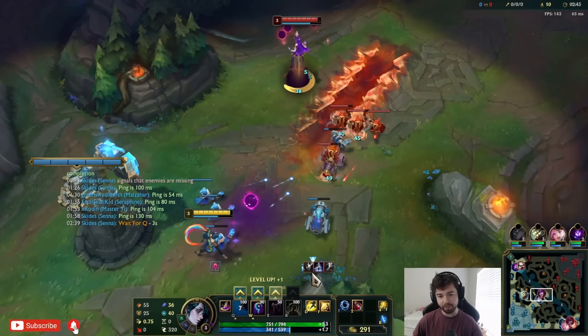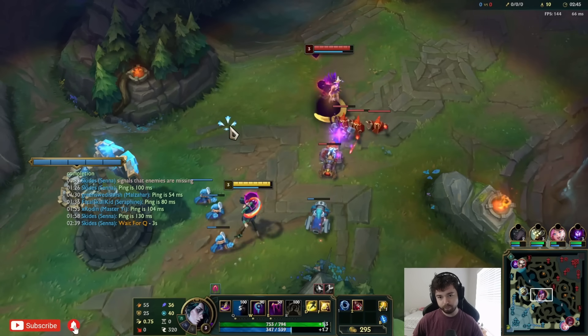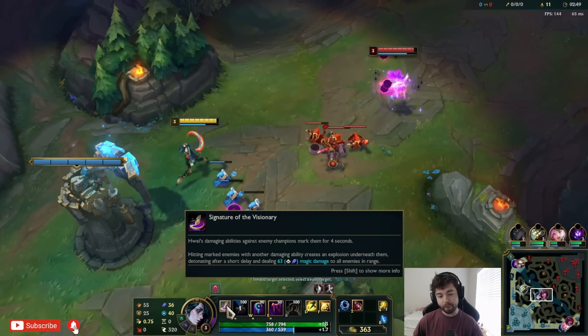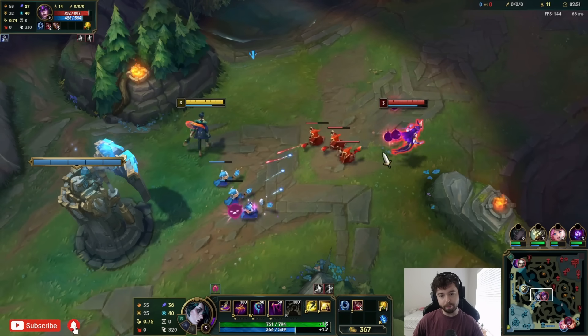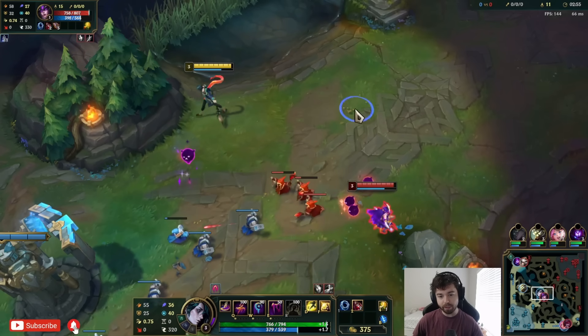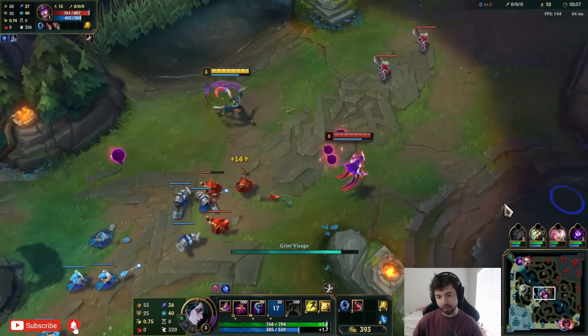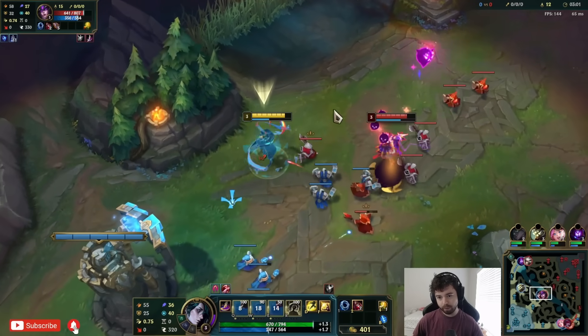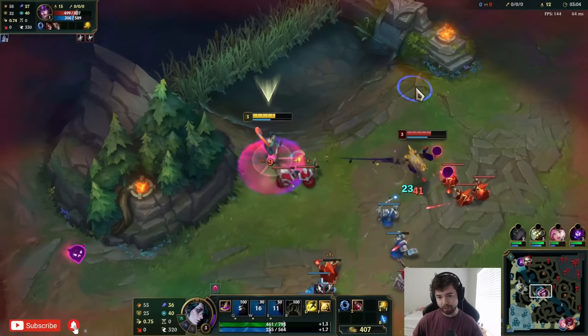Your passive deals bonus damage beneath the target that slowly explodes if you land two consecutive abilities — so like EQ or QQ. I missed it though. I'm going to use the mana generation ability to try and get some mana back.